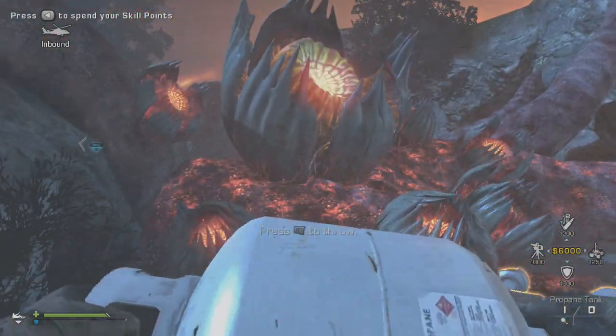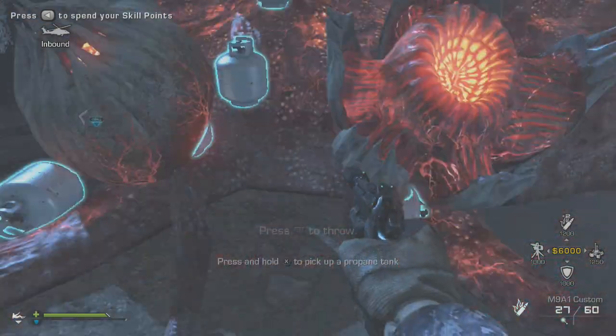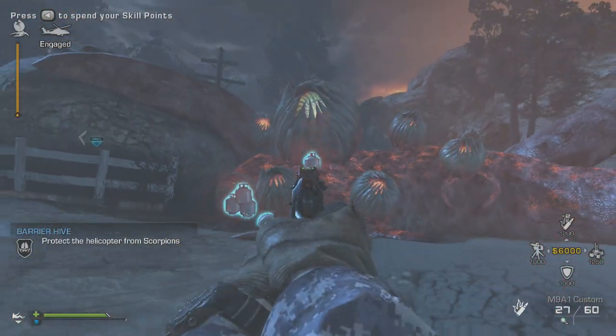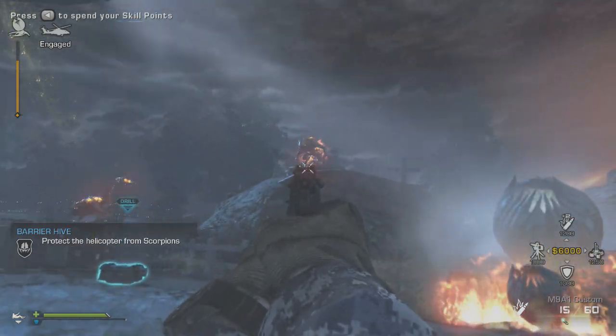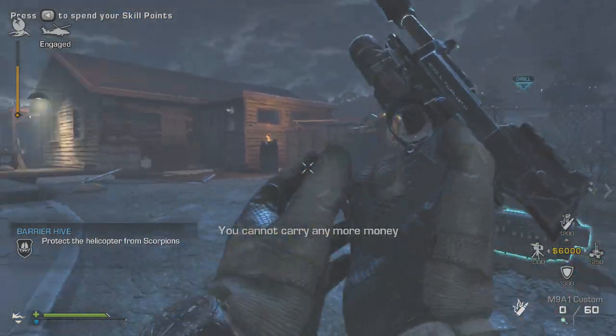What you want to do is just whenever you have a chance during the map — you're waiting for some aliens to spawn, you have some downtime, the drill's at 100% — go ahead and just gather up these propane tanks, throw them onto the barrier hive, and then whenever the helicopter comes and you see the health bar, just go ahead and blow it up. It will take out about a fourth of the health and it just makes it a lot, lot faster and you don't have to wait for the helicopter to do all the work.